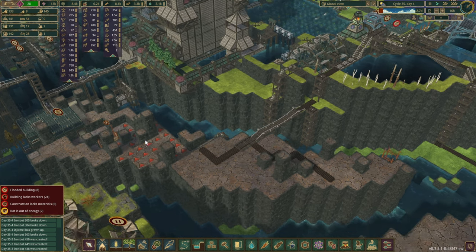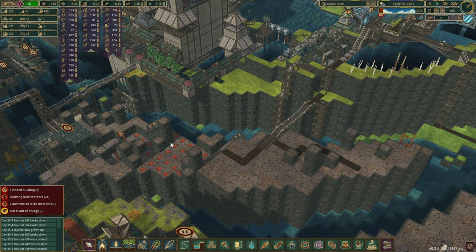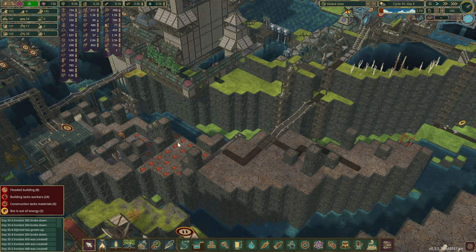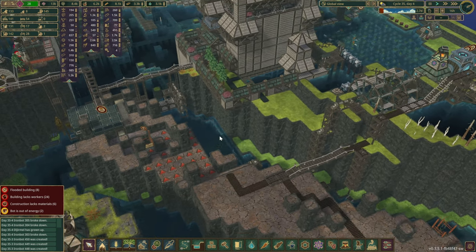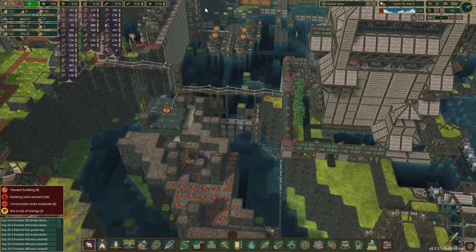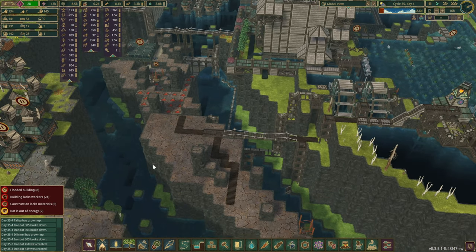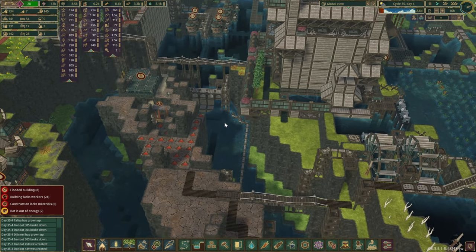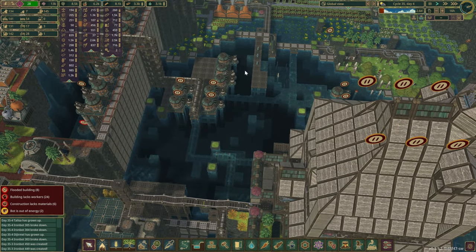Over here we do want to kickstart the restaurant for our beavers as well. What I was thinking is we could do the production more towards the back over here, or maybe in the middle. Storage is at the back actually, and then the restaurants themselves can be somewhere here. I think the end goal — which we probably won't achieve in this episode — is to have another train that runs through here, maybe around this hill, drops off the resources, turns around and then goes back.